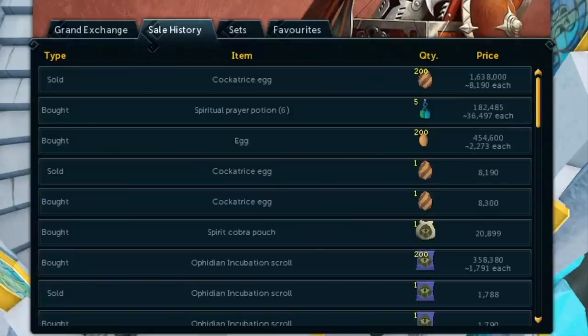I did a sample of 200 eggs: 200 Ophidian Incubation Scrolls cost around 360k, the eggs cost 450k — roughly 800k total. Then another 200k for the Spiritual Prayer Potions, so that's 1 mil in costs. We sold the cockatrice eggs for around 1.6 mil for 600k profit. We also had a few Spiritual Prayer Potions left over, so overall you can see that we made pretty good money in roughly 5 minutes of work.